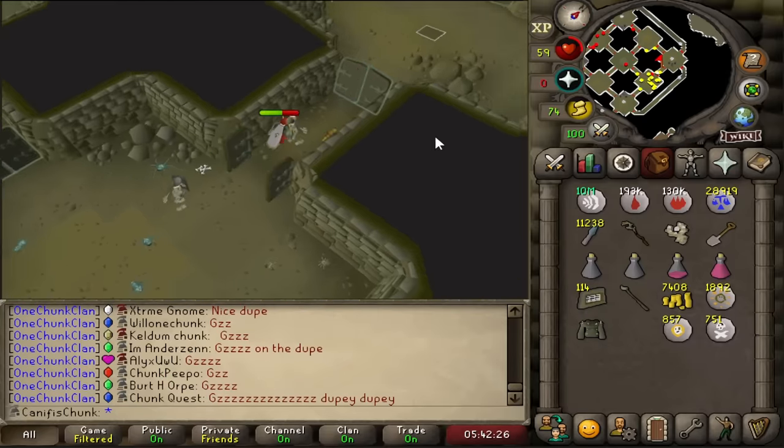Torag's Plate Legs - and that is the full set of Torag's! One of each piece. We're onto the last item - we literally need one more Barrows item to finish. And that item is the Verac's Brassard - literally the last item we need. That means any chest could be our last chest. 24 of 25 at 966. I feel like I'm slightly lucky now. Please just let me spoon that last Verac's item - that would be so good.